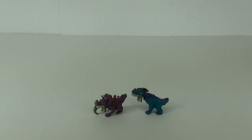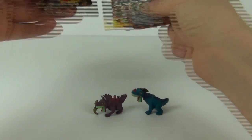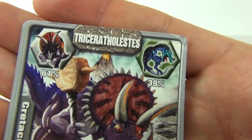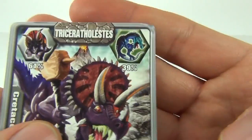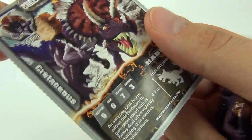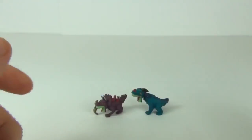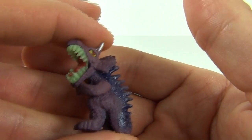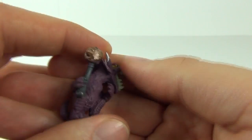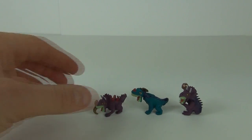Let's get on to the last blind bag and see who we have here. We have Triceratelestes - another mouthful! It is 61 percent Triceratops and 39 percent of the other dinosaur. This is a Cretaceous tribe dinosaur. There are the stats and description. I love the eyes on these - they really do look cool - and this one comes with a club. Really awesome looking figure.